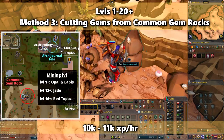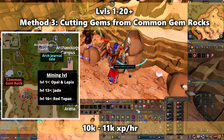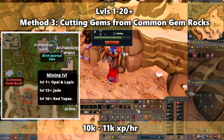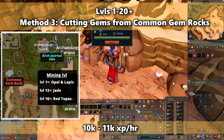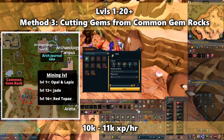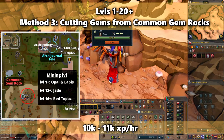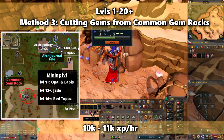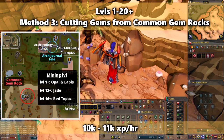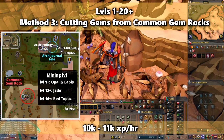The third option to get to level 20 is cutting gems you mine at the common gem rock in Al Kharid. The XP rate for this can be between 10,000 to 11,000 XP an hour. You only need level 1 mining to get Opal and Lapis, but you'll need at least level 13 mining to get Jade and level 16 mining to get Red Topaz. Your gem bag will not hold these types of gems and they can't be used for anything too useful right now, so I suggest just cutting the gems once your inventory is full and then dropping everything so you don't have to leave. This isn't the best method to get to level 20, but it is a little more AFK than the other methods, so choose whichever works best for you.